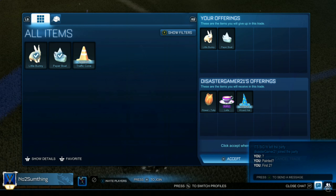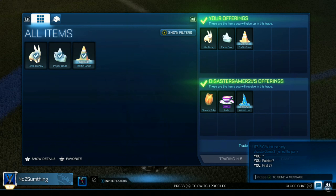In this next trade we're going to be selling our three uncommons for someone else's three uncommons. One of them is painted, so it should be a lot easier to sell. Hoping for at least 10 credits on these.